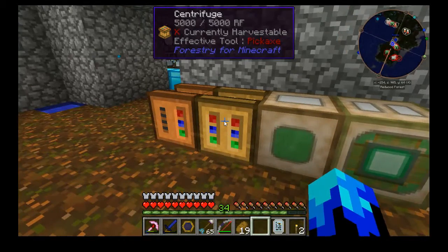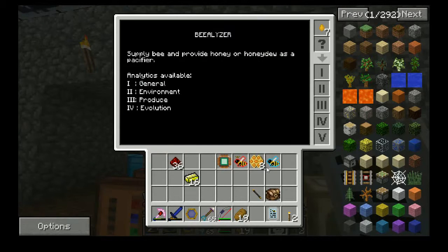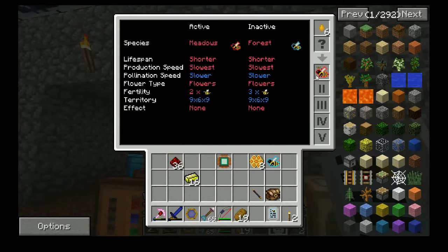Before I move on, I need the honey and I need the Beelizer. Honey goes up here. This is a Meadows Princess — it's a Meadows Forest Hybrid. The active genes are Meadows. Lifespan shorter. Production speed slowest. Pollination speed slower. Flowers — every sort of bee needs something close by, the flower types. In this case it's flowers. Fertility — it'll produce two drones and the princess, I could actually have gotten three. No effects. Jungle bees actually give you poison.